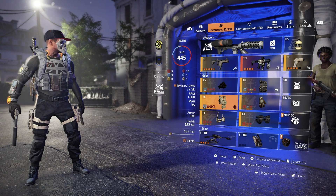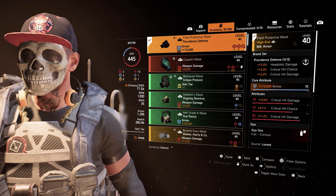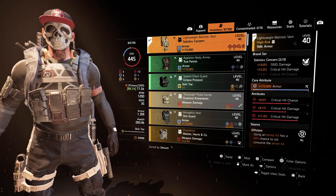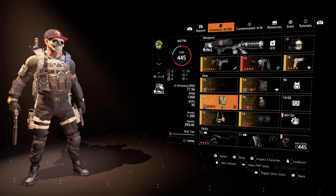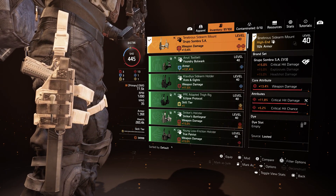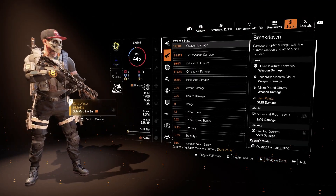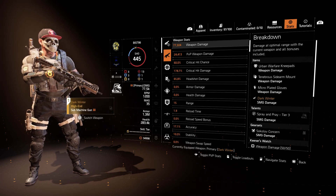For pieces you need for this type of build: a three-piece Providence - for the 10% crit chance and 15% crit damage bonus. You also need two-piece Sokolov for the extra 15% crit damage from just two pieces. And you need a Grupo piece, which gives you another 15% crit damage. All these crit damage stats combined with the attributes are what's making this build hit for 178% crit damage.